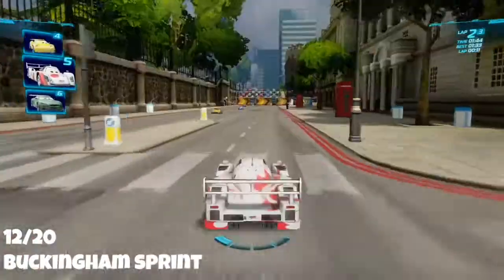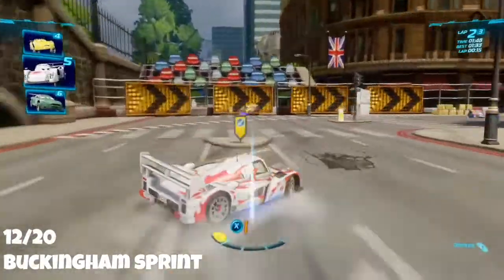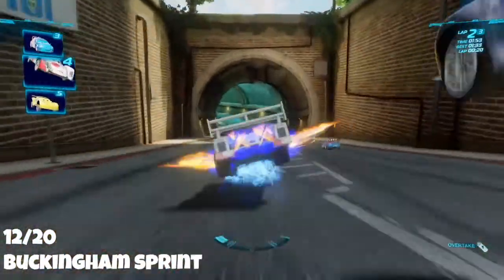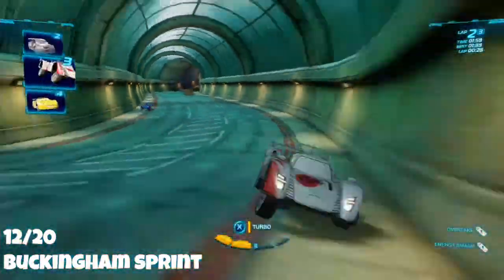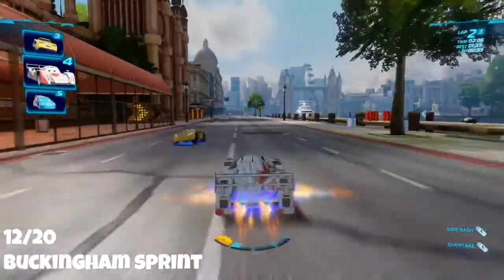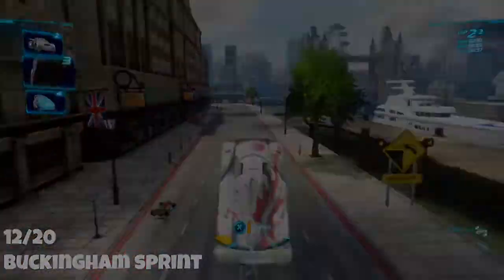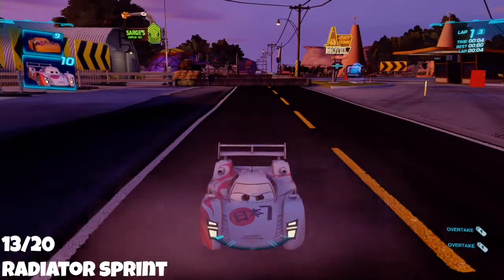Buckingham Sprint is our next map and it's pretty easy. You'll need one or two boosts. When you get to the tunnel part of the map, the spy points are just on the other side. Once through the tunnel, you should see a little ramp down the road to the left. Line yourself up correctly, boost onto it, jump halfway up the ramp and you should be able to collect it easily.